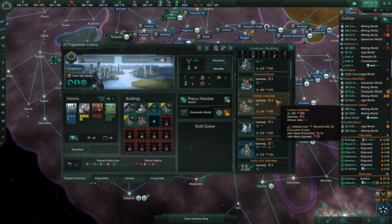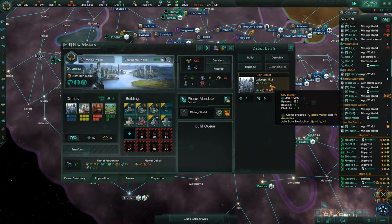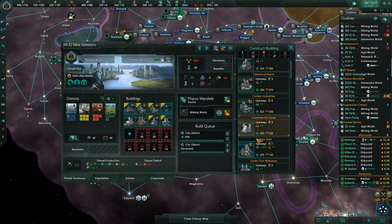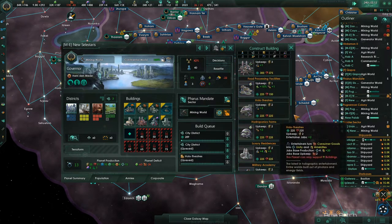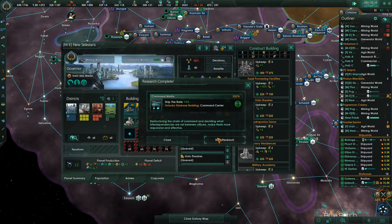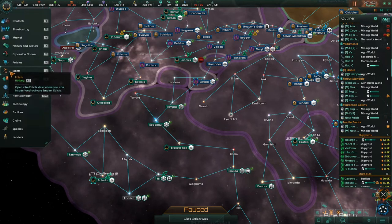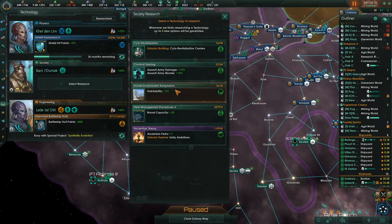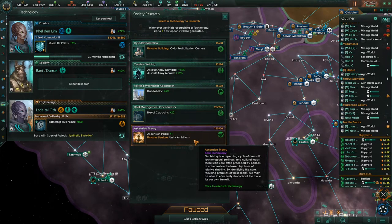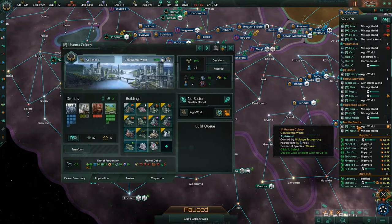We're short on civilian industries. This place is short on housing — they're running out. They need a Holo Theater because they're just not that happy. Naval capacity — wait a minute, I was a little fast on the gun there. Ascension perks plus one and unity ambitions — I'll take that. So that's how you get another ascension perk — that's cool.